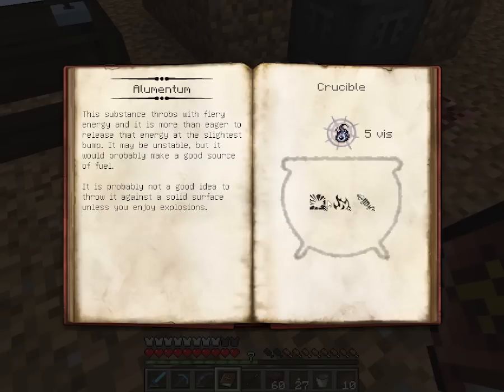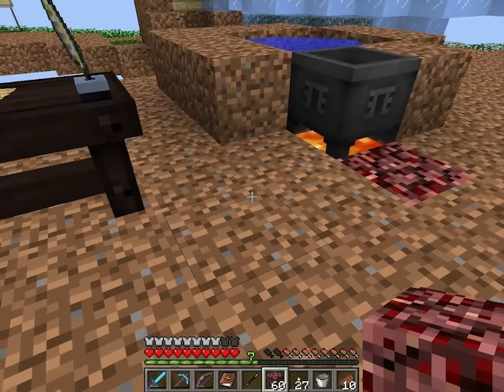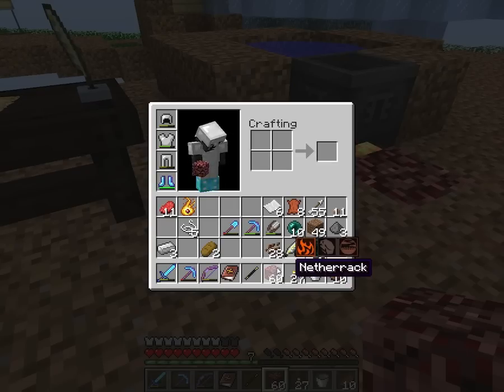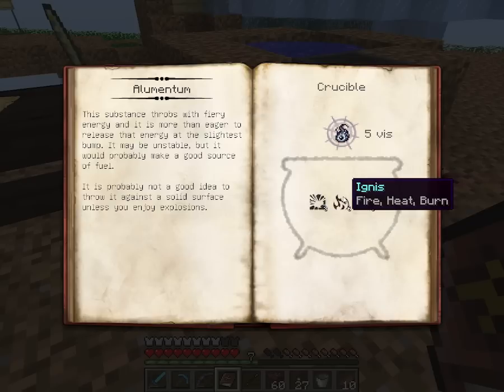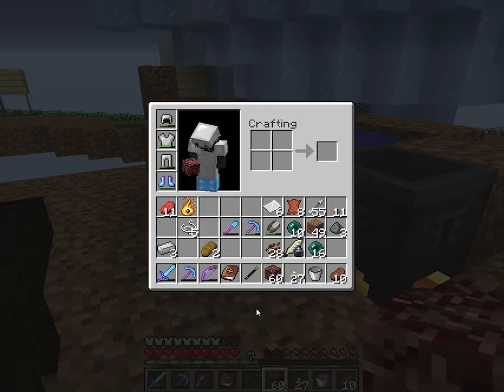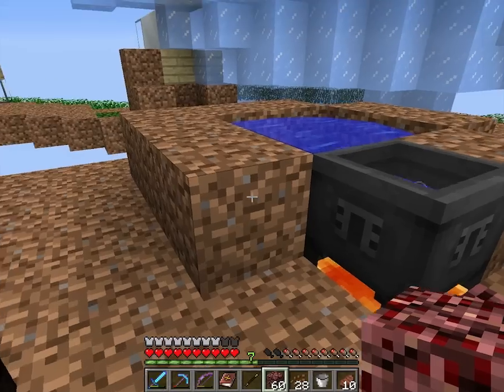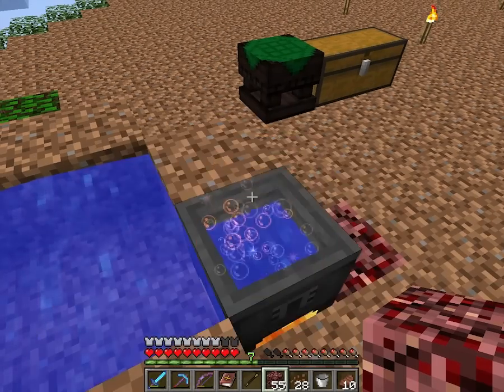This one needs three cobble and six — actually I think netherrack can take that — and another three cocoa beans. We're going to be using a lot of those. So we need six netherrack and three cocoa beans: one, two, three, four, five, six.